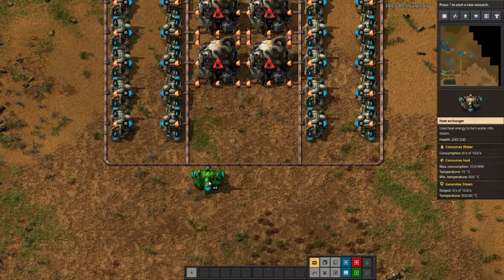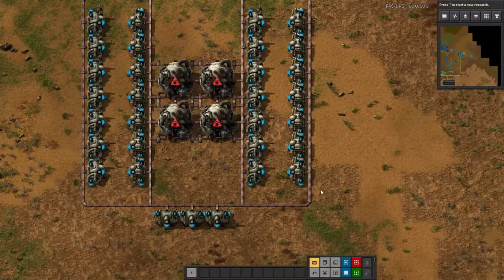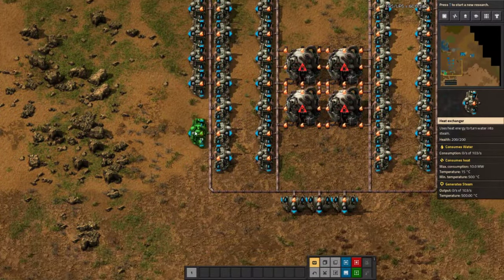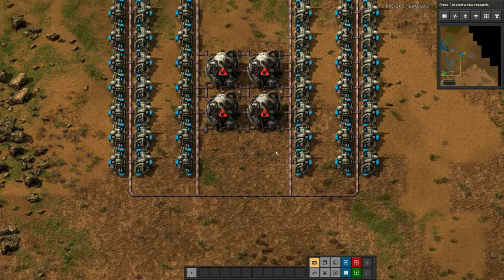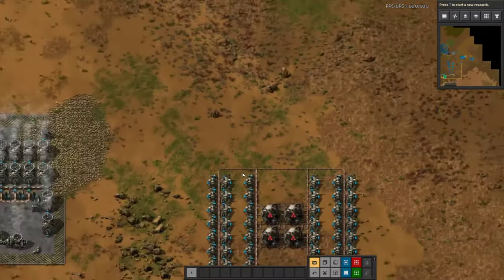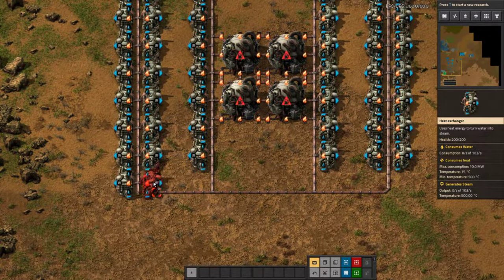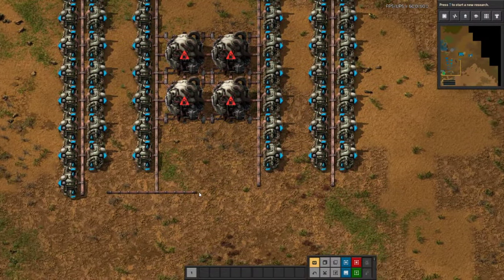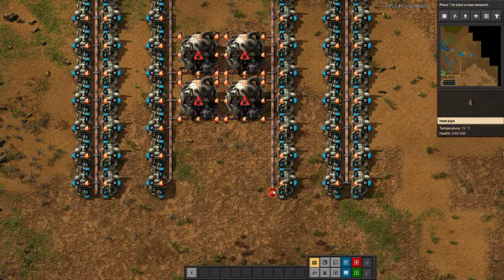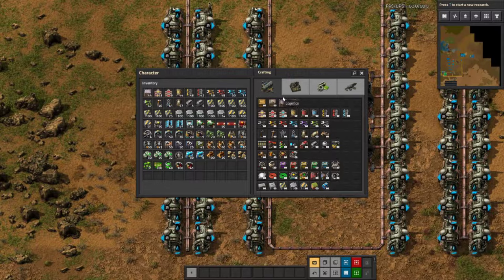We need to be mindful of the water connector ports on the sides. Now hovering over, we have 34... 42... and we can go up to 48. We're very, very close. Now we have 48 heat exchangers, so this should theoretically work. Grab some pipes — all our steam is going to be put into these pipes here.